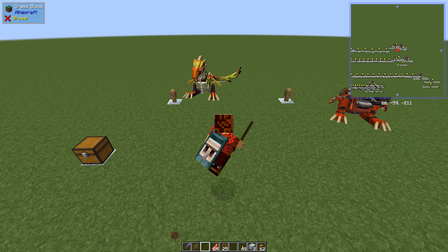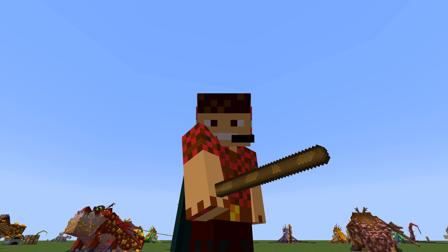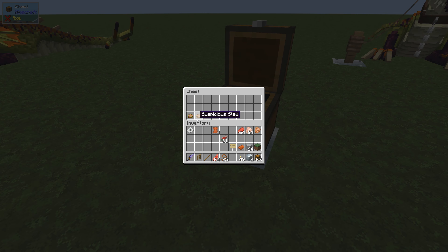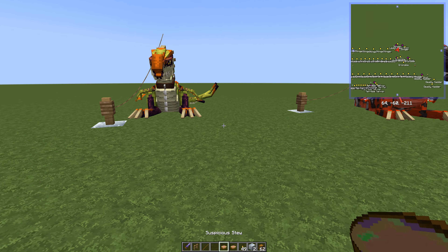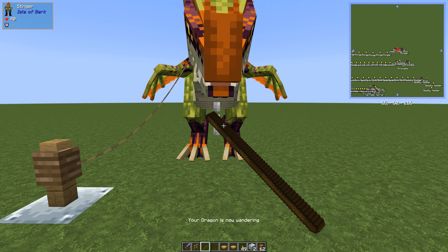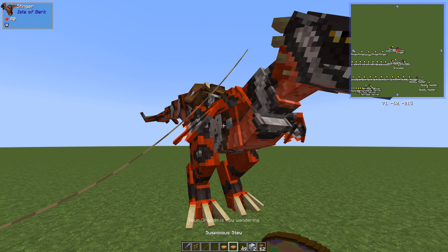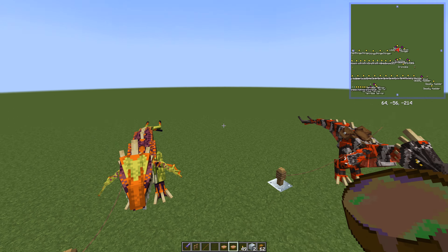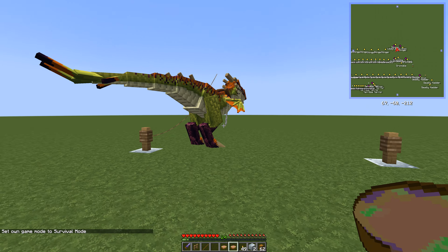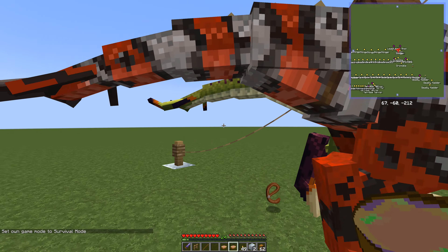We're going into survival mode to breed these. What you need is suspicious stew and two tamed Stingers. Put the first one into wandering mode — I like the way the head comes up — then wandering mode for the second, and then feed them. They're getting together!